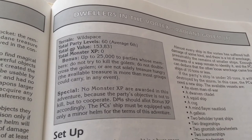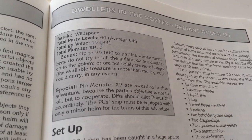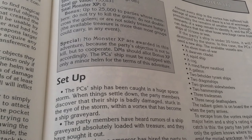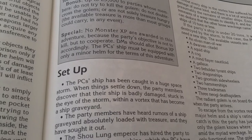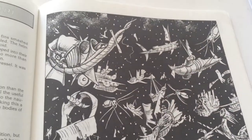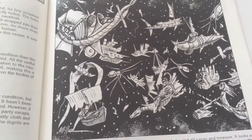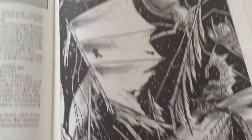Dwellers in the Vortex is for 60 levels of characters, average 6. The PC's ship has been caught in a huge space storm, and when things settle down the party discovers the ship is badly damaged. Stuck in the eye of the storm within a vortex, it's become a ship graveyard, with a brief description of each ship. It's a pretty interesting scenario — you're trapped in a Sargasso, looking through these shipwrecks trying to find a way to escape. There's a place where a couple of ships crashed together, and some of the ships are still inhabited.